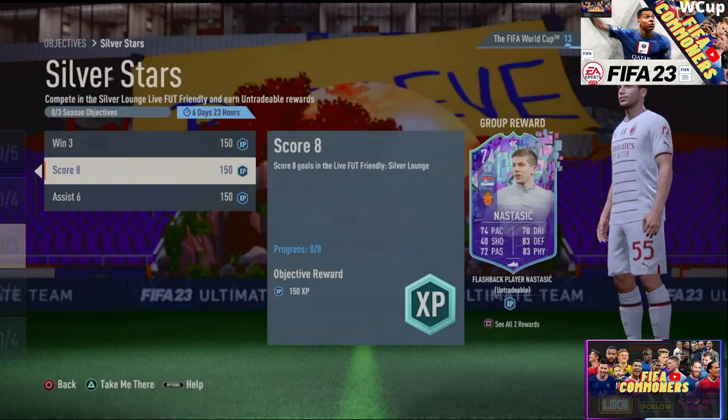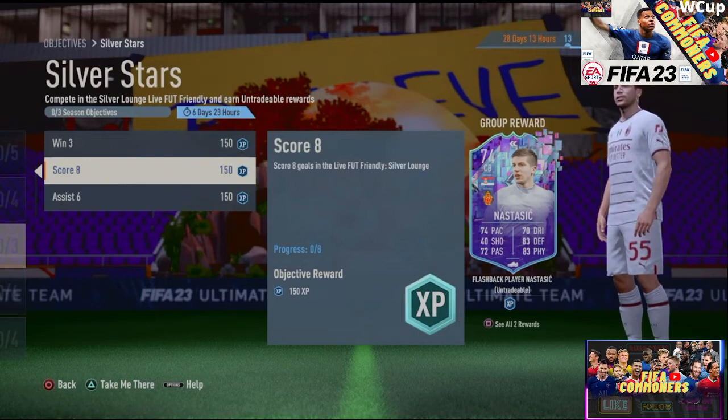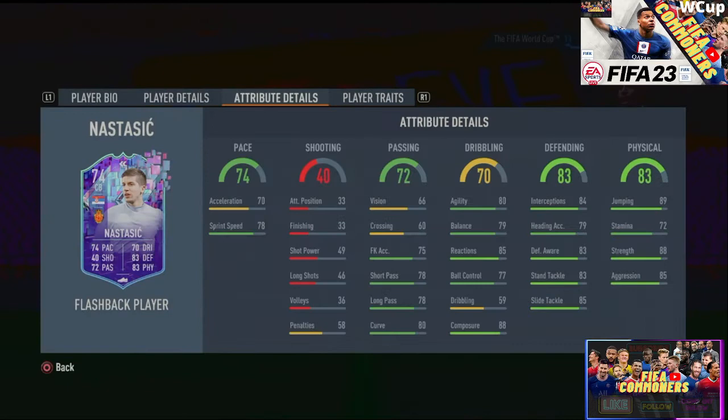Looking at the player traits, he only gets injury prone. Now looking at what you will need to complete this SBC very quickly: it's very easy. Assist 6 goals in silver lounge, score 8 goals, and finally win 3 matches in silver lounge and you're good to get a card like this.